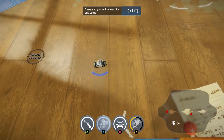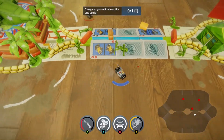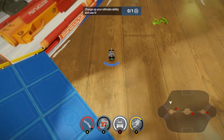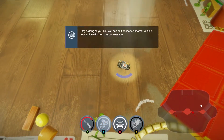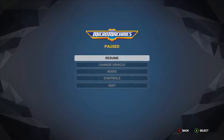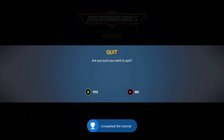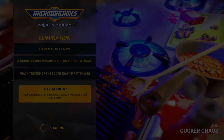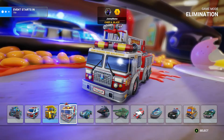Unfortunately it seemed as though I was not done with the battle mode yet. The next section of the tutorial had me working on the special powers and abilities that my character had. While I'm sure these are ultimately useful in a battle, I really don't want to be battling anymore. With the tutorial complete it was time to move on to a different mode — hopefully something I enjoy better than that battle mode. It looks like I had three options for AI matches: race, battle, and elimination. Having tried the other two in the tutorial, I thought it was time to try out elimination.